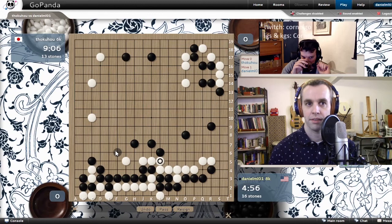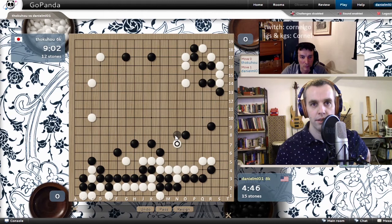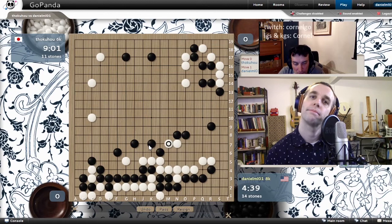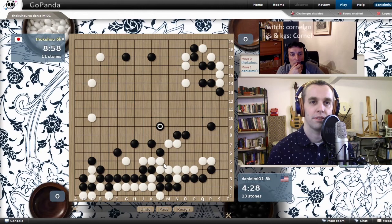I think if I just stay ahead of him — maybe H7. Yeah, H7 is good, one-space jump. Even if you don't kill this group immediately, he might be able to live very small. But you can peep one time L6, threatening the cut and putting more pressure on the group. You become very strong in the middle with all those jumps, and the three stones in the top may die naturally. So now surround everything — how to surround this G5 group. F6 looks like a good spot.